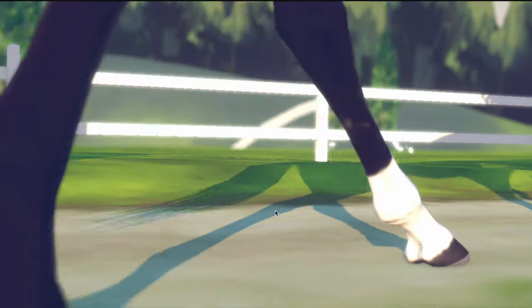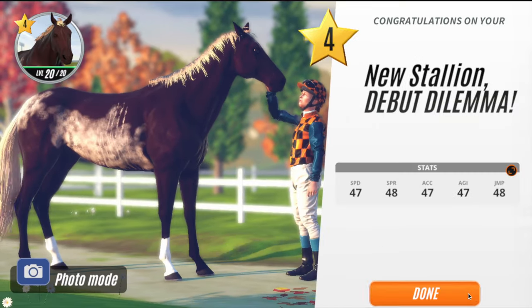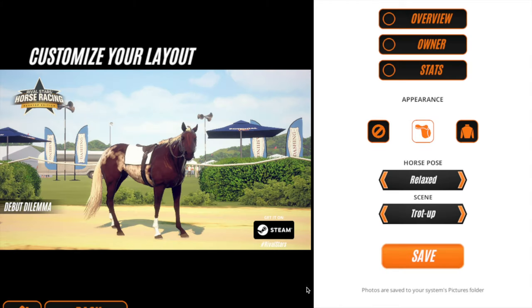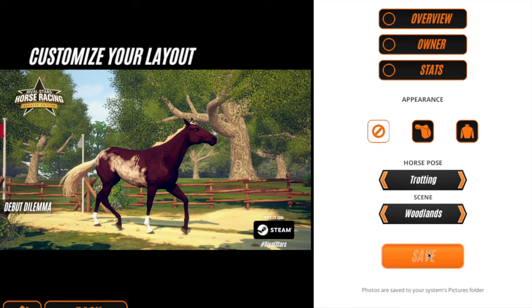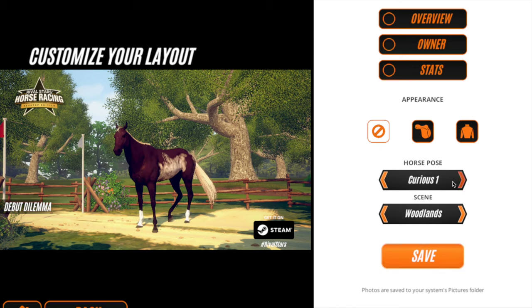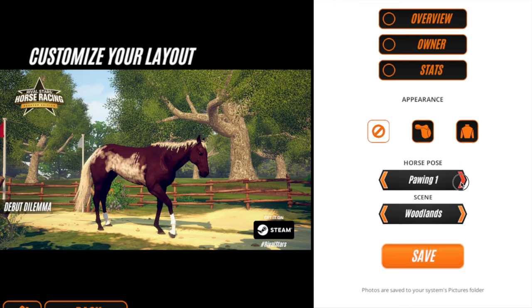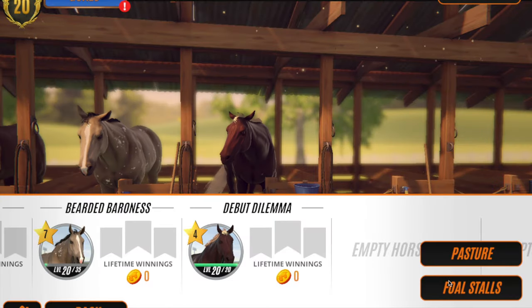I've been trying to breed this for ages — and it is! Oh my goodness, how on earth did we manage to breed that?! I've been trying for ages and ages. That is a very very pretty horse. We bred it by mistake, but regardless it's gorgeous and we're going to keep it.